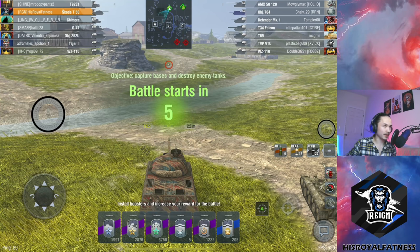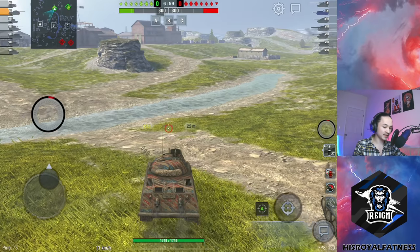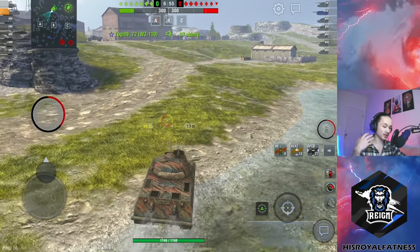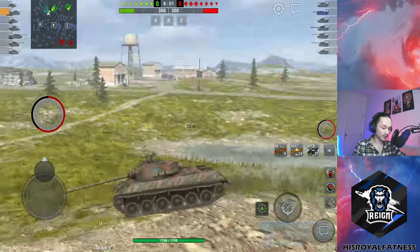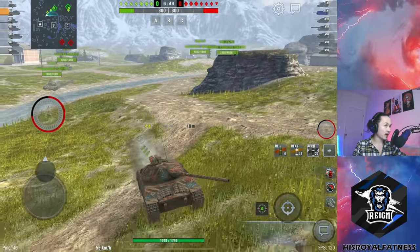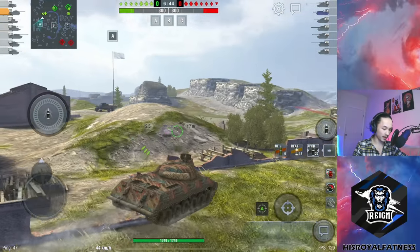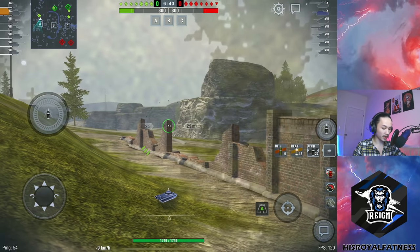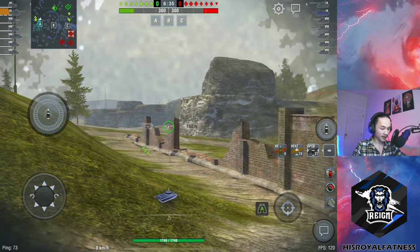Being top tier means I can probably clip out a lot of these tanks pretty easily. Looking at the enemy lineup, they have a Defender Mark 1 — which is completely broken, but at least it's tier 8 — a T69 and TVP VTU for mediums, and everything else is pretty lightly armored heavy tanks and a 704. I'm still going to try and clip out anyone who is crossing early on — anyone trying to go to the corner: the Defender, maybe the TVP. We'll just wait it out for now.